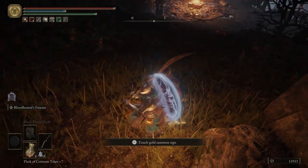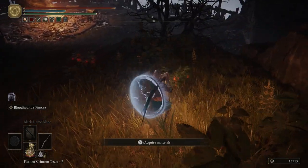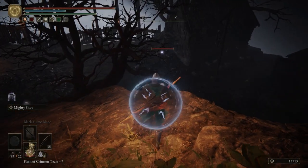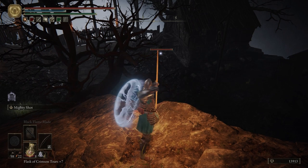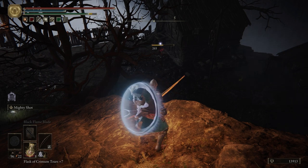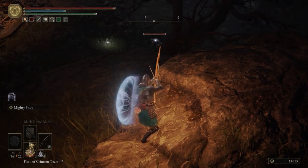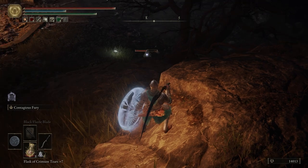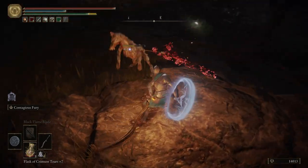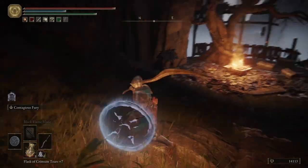Right here we can summon in Nafeli Lu. We're going to summon her in just because lore-wise I feel like she would want revenge. Right over there we have a dog - we're going to shoot him. He's going to glitch out - I don't know why, he just always glitches out right there. And then we have another dog down here eating some of the dead Albinorics as well, but he will jump up to us.